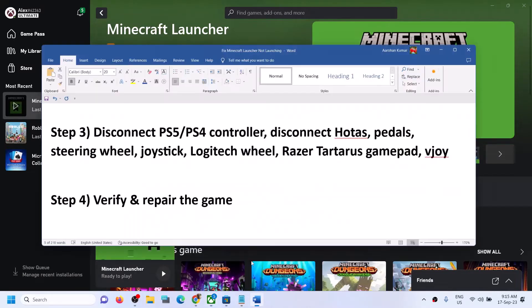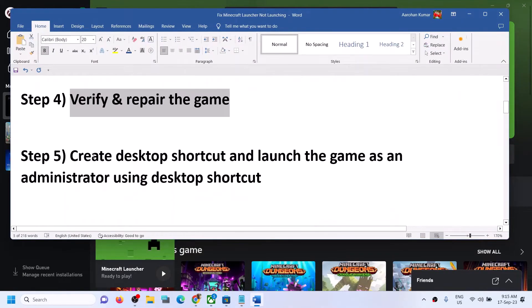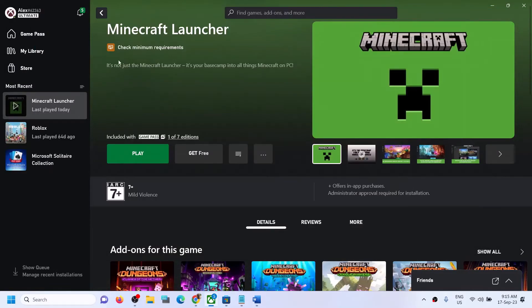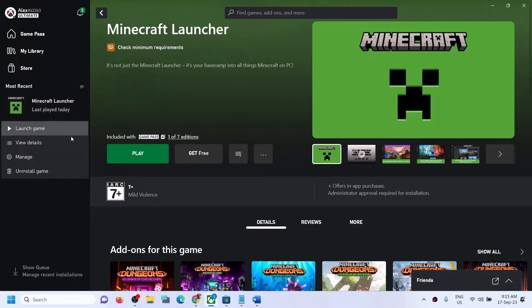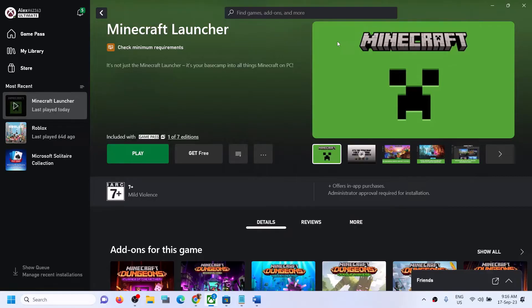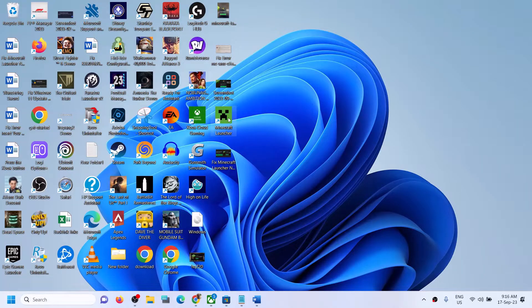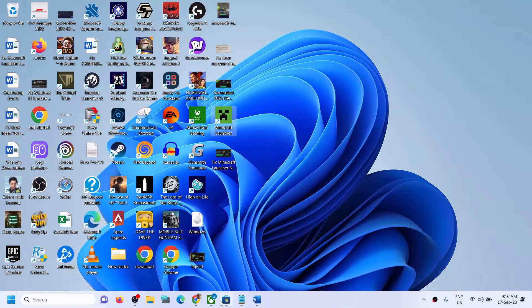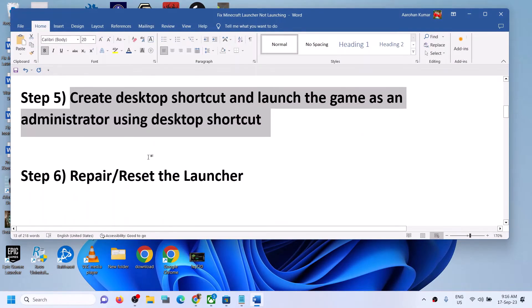The next step is to create a desktop shortcut and launch the game as an administrator. In the Xbox app, right-click on Minecraft Launcher, click on Manage, then under General click on Create Desktop Shortcut. Once done, go to the desktop, right-click the shortcut, and click on Run as Administrator. Check if the launcher opens.